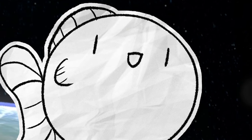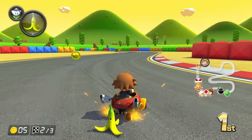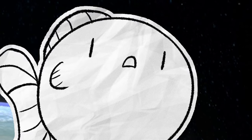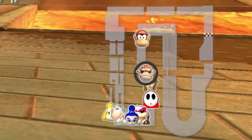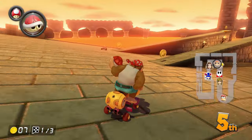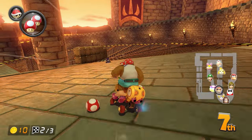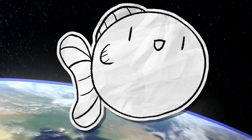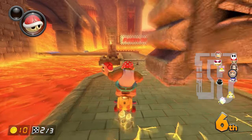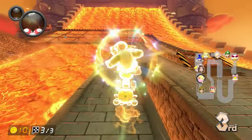Bowser's Castle 3 — now this is how you do a remake. None of that Mario Circuit 3 one-to-one translation stuff. The map is technically a one-to-one recreation using the exact same layout as the original course, but now we got these ramps up and down the map, dividing walls that you can actually drive on top of, and they even added in a hover section just like the remake of Mario Circuit GBA. This is still the worst Bowser's Castle in the game, don't get me wrong, but it at least feels like they really modernized this track in the best possible way. A bad Bowser's Castle is still a good map.